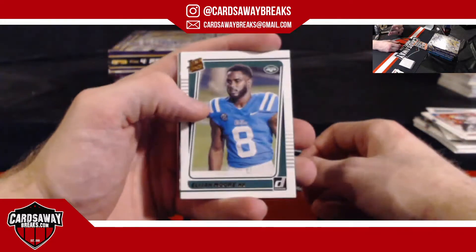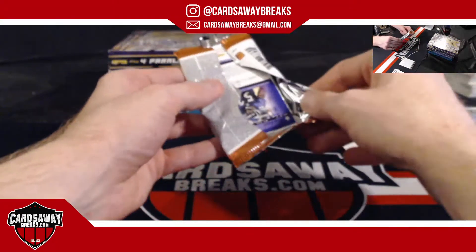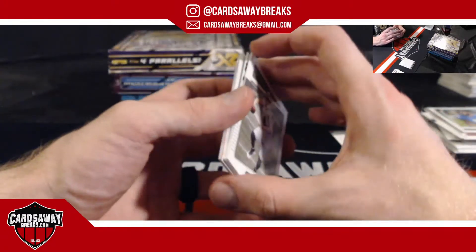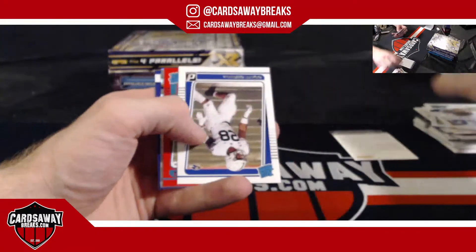Elijah Moore Portraits for the New York Jets. Last pack — and the last card is Ray Lewis! Baltimore Ravens picking up the Chronicles loose pack. Wow — first pack, red press proof. How about a T-Law, baby? Bam! For the Jags — nice way to end it, Trevor Lawrence, red press proof.